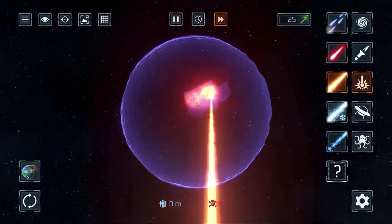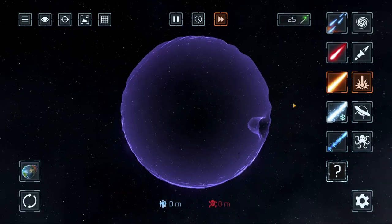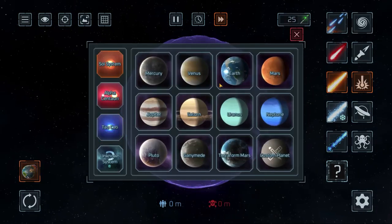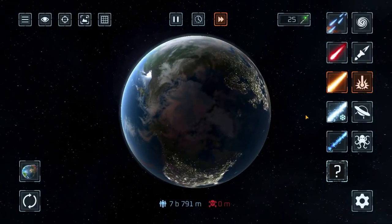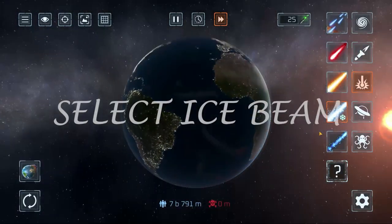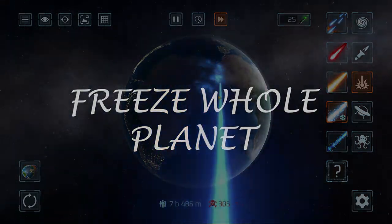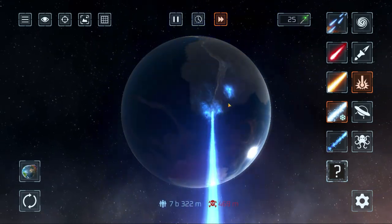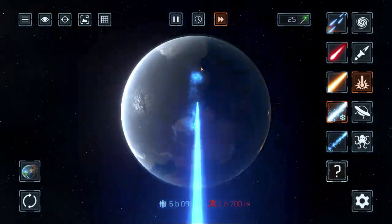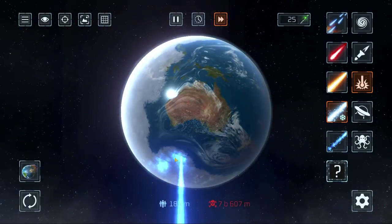This planet has weird physics though, so shooting it just does that. Anyway, enough about that. For the second secret planet, what you need to do is go to Earth again - who doesn't love destroying our own planet - and you literally just gotta freeze it. This one's pretty painful, takes a while. You should subscribe and like the video. If there's a faster way to do this, please tell me.